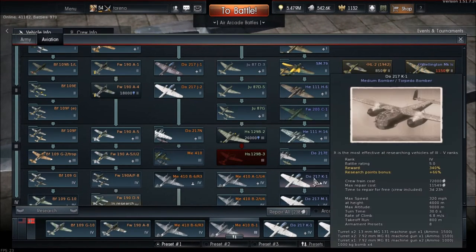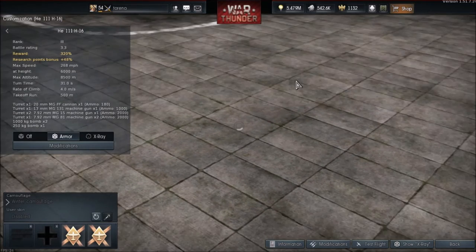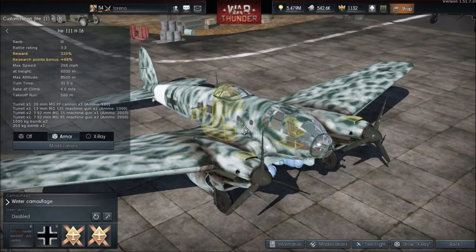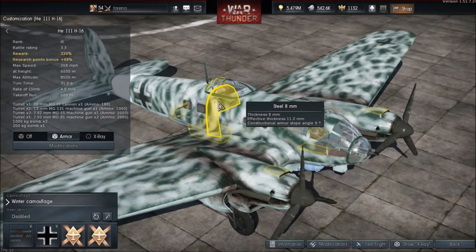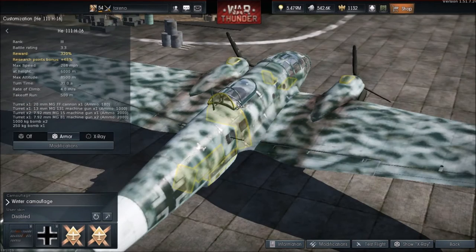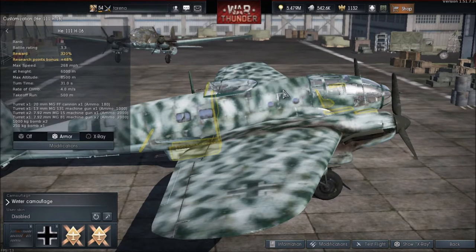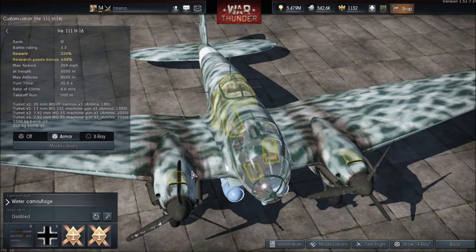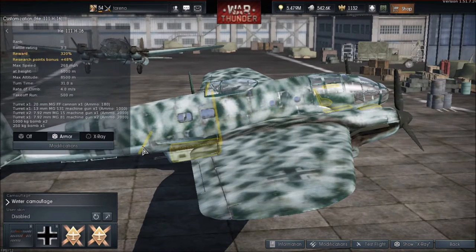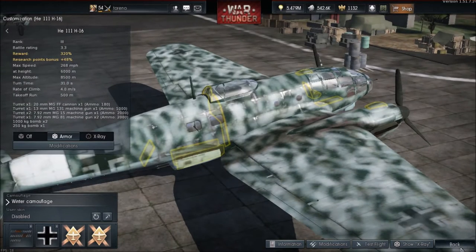Missing armour has been added to the HE-111 H-16 — that's a very good change. The HE-111s in general were kind of placeholders carried over from Gaijin's previous game, Birds of Steel, and needed a lot of updating. The new armour includes 60mm bulletproof glass for the rear gunner, which will help stop lower calibre weapons at lower tiers. This isn't going to help much against higher calibre weapons, but it's a welcome improvement overall.